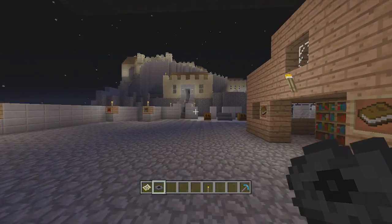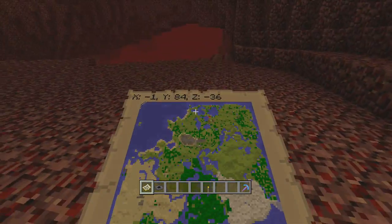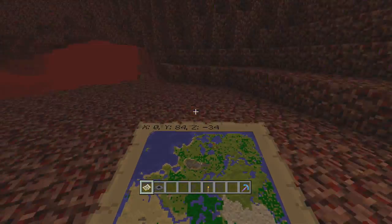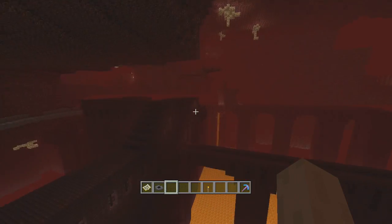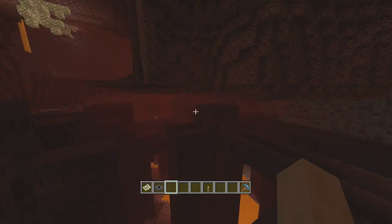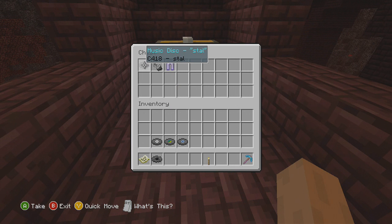Now I just have to show you the one that's actually in the nether fortress. When you spawn in the nether you can still use coordinates, so the coordinates are in the description for this. You just want to fly over to the nether fortress — it's right next to a blaze spawner. And it is the last music disc. The Stal disc gives you some flint and steel and blast protection iron leggings, which will be good especially when you're trying to fight Ghasts.